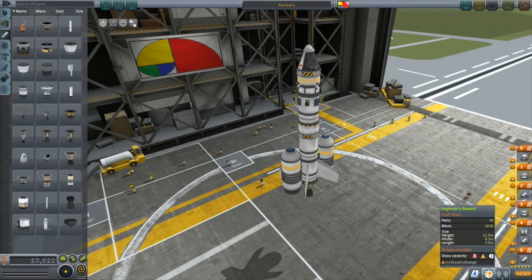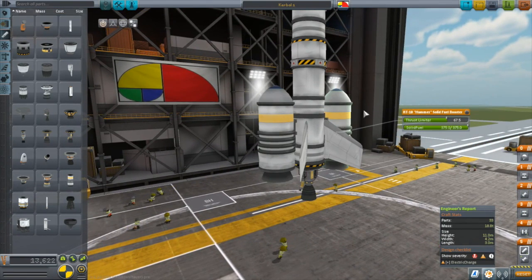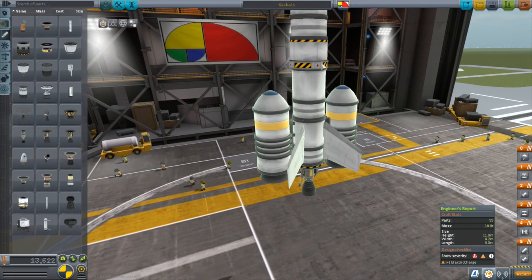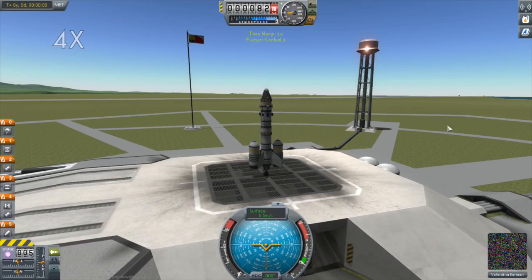That leaves one last thing to tweak - I personally found it just a little bit too twitchy. I find quite often with the stock attitude controls that they're just a little too twitchy. This rocket has four separate systems for controlling attitude. I'm not going to touch the reaction wheels in the capsule or the RCS system, but I do want to adjust the gimbal. These engines swivel - that's why this one is called the Swivel - but I find they swivel too much, so I'm going to turn the gimbal down to about 50%. Same thing with the LV orbital engine up top. And I'm going to turn the authority limiter on the tail fins down to 50% as well.